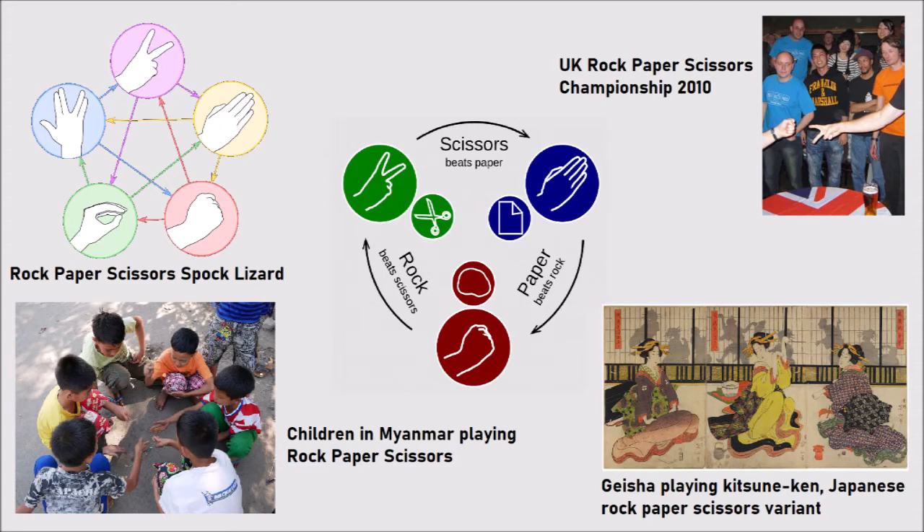It involves usually a countdown. People say rock, paper, scissors, and then you make the shape of rock, paper, or scissors with your hand, and someone wins.